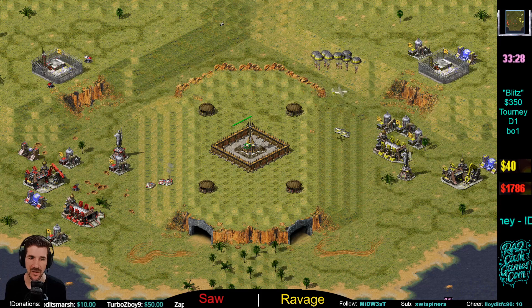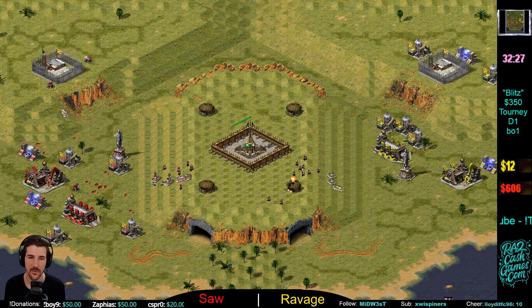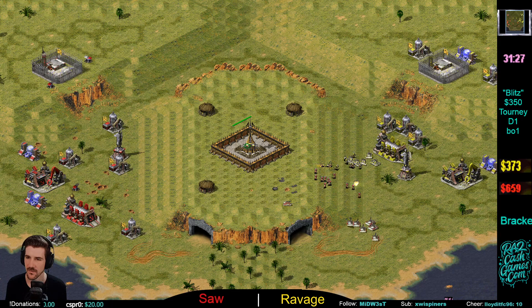The Barracks cancel — that's big when you're in a base early on. It's hard to appreciate as a spectator. You have to have a building to build the next building, so if someone destroys your Barracks that cancels your sentry gun, you can't build a War Factory — really throws things off. There's a very important tech tree. Three sentry guns and a Barracks snipe — that's huge value for Ravage right at the start. But Saw coming in with a big army; can Saw make this push happen?